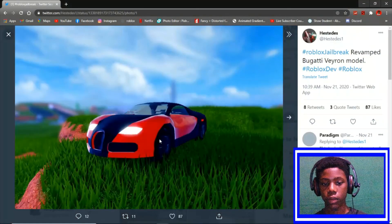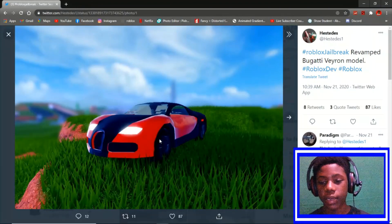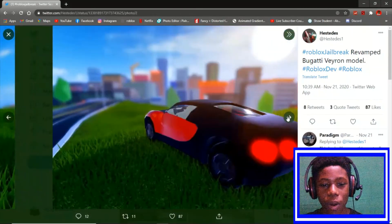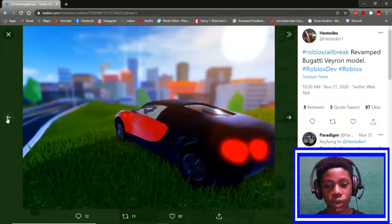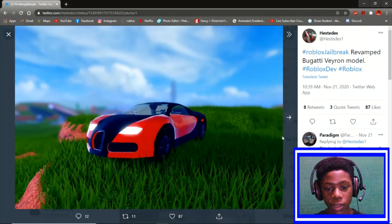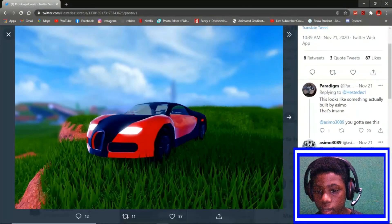This is my favorite of them all — also by the same creator. It's a revamped Bugatti Veyron model. Wow, this looks just like the real one. It's way better than the old Veyron — more modernized. Asimo even commented saying the style is pretty close and it gives him hope for a cool community creation system.